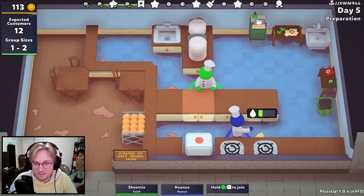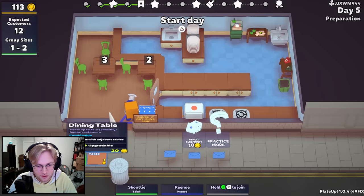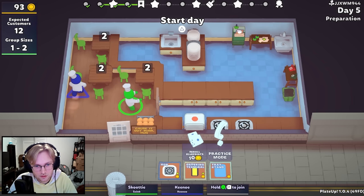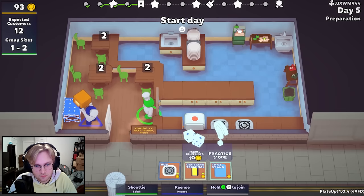All right, so the main thing that we're wanting is either a grabber or a conveyor. And I guess more dining tables is good. Ordering terminal — what is that? Interact to take a table remotely. That's not necessary, right? No. I like this setup. And then we can probably put one more down here if we get a fourth one, but I think we're good with three for now. We can probably just save our money. We can buy the auto-plater.